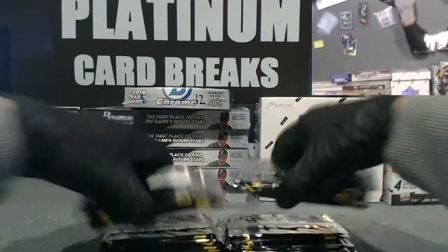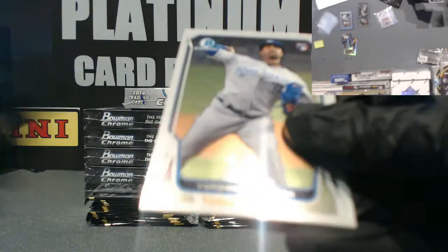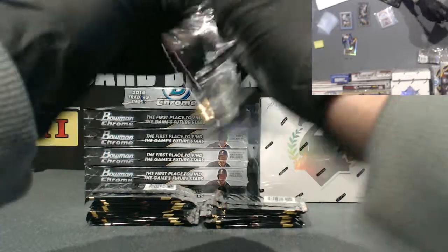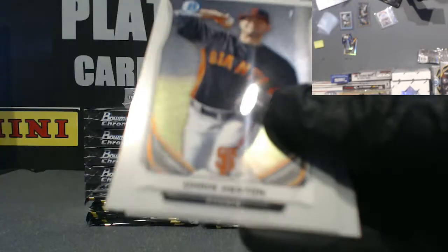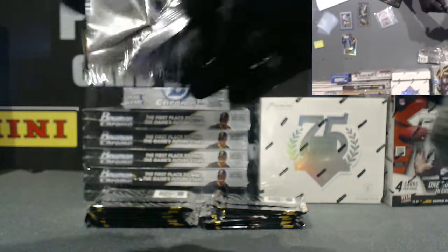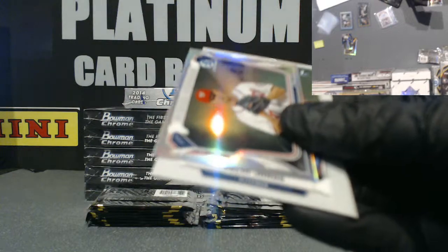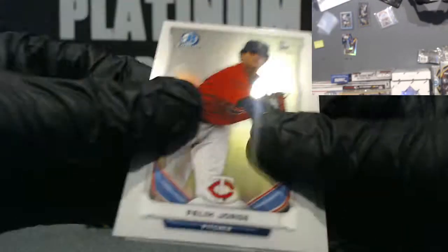Empty box. Good luck. Jimenez, Ventura Rookie Card, Ramirez, and Severino. Cichini, Brown, Heston, and Ames. Jimenez — maybe Superfractor? Cain. Mini Refractor for Strasburg of the Nationals. Jorge and Soriano.